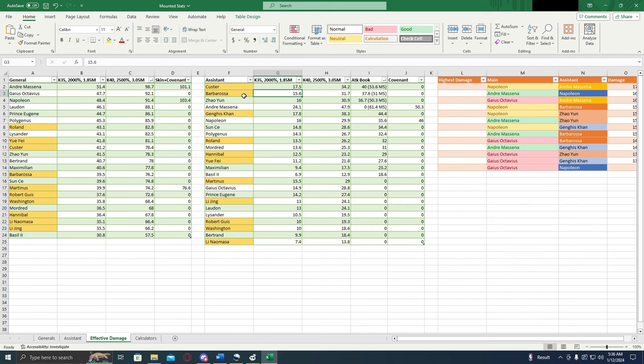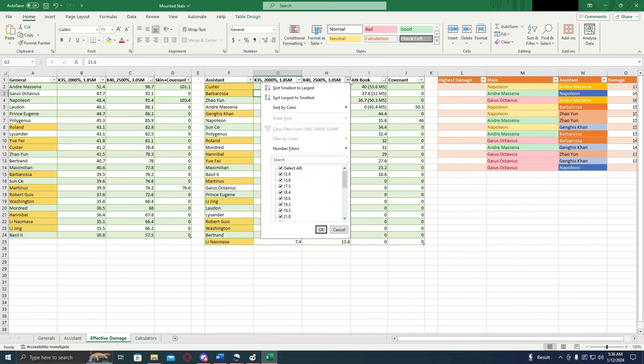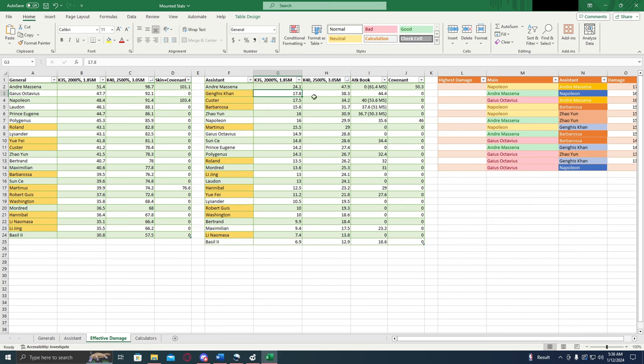Now, let's talk best assistants. Best assistant, hands down, and it's not even close — Andre Messina. He is going to be the best assistant, and that's due to his 18 percent march size that he gets as an assistant, and he can use a march size book. That is insane. So he is number one assistant easily — it's not even a contest.